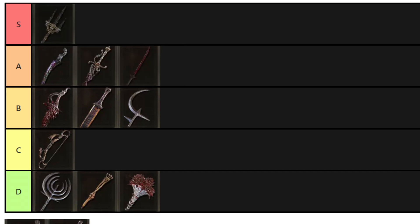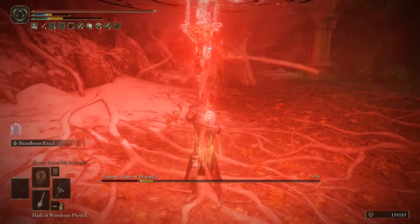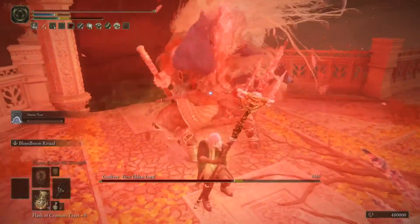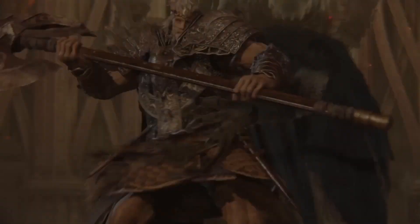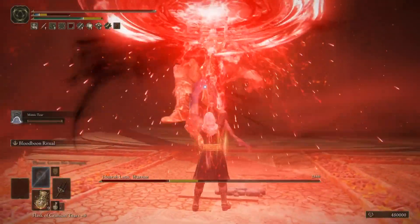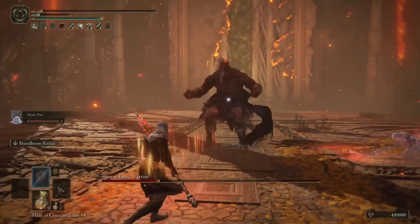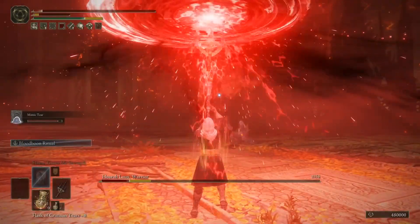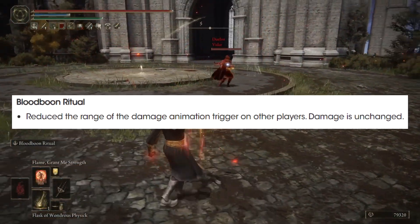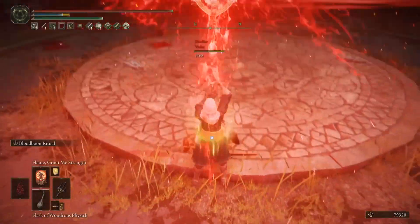Into S tier, starting with Mohgwyn's Sacred Spear. This Great Spear has a solid, reliable moveset that can buff itself up with Cursed Blood to deal fire damage and bleed. The key to it being S-grade is the Ash of War, Blood Boon Ritual — a huge AoE, massive burst of bleed that you can spike three times, doing the full kneel animation of the boss. That's extremely effective in PvE, open world, and PvP. The running heavy attack is insane, and Great Spears in general are doing great this patch. It was technically nerfed with a reduced AoE range on the Ash, but it's only minor — still really good range and really effective. This weapon remains in S tier.